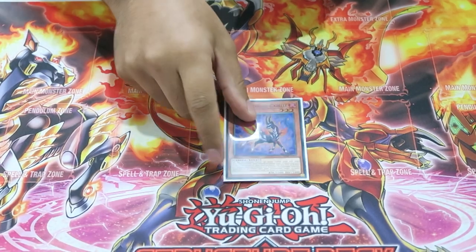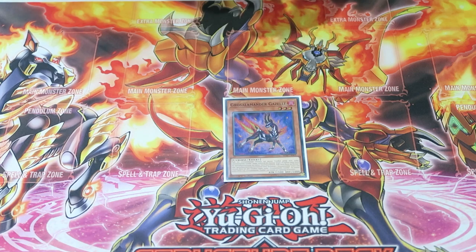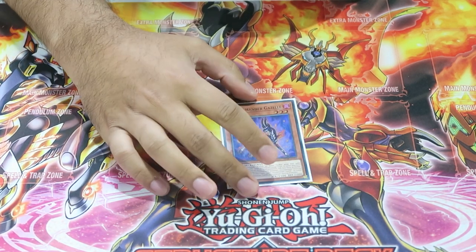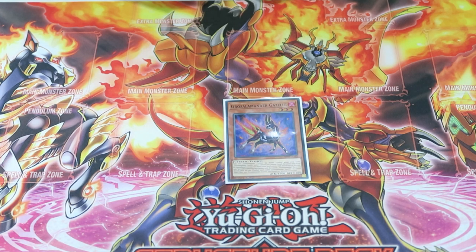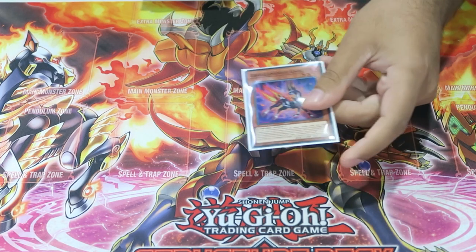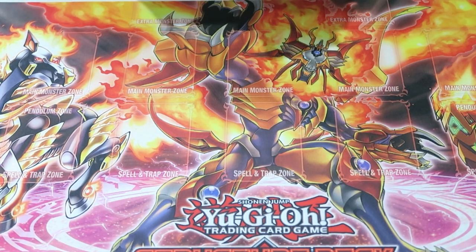Getting right into it with one copy of Salamangreat Gazelle. Gazelle is the engine that makes our deck go — it's the reason to play this deck, really, because there's not a lot of decks in the format that have a card like Gazelle. Most of the time you're sending an extender like Spinney or Jaguar to bait your opponent, but sending a counter trap or regular trap turn one is really strong. It also ladders into Mirage Stallion and gets us to Abyss Dweller, which stops a lot of decks. It's limited, so we just play the one.